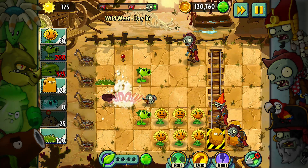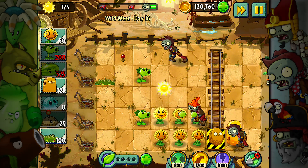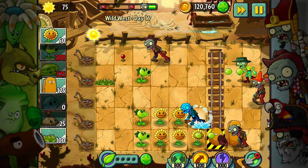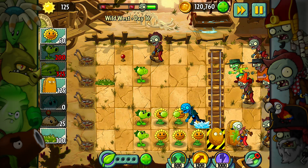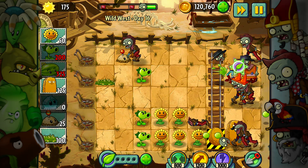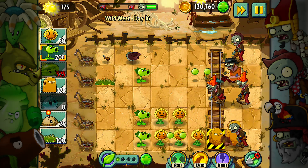The guy at the bottom is our next big problem. I'm going to need some repeater action, which I'll get in just a second — there it is, this guy will die. That guy's going to get away with some food — I don't like that, but that's what's going to happen. This middle lane is in real big trouble. I'm going to throw this down and plant food it.